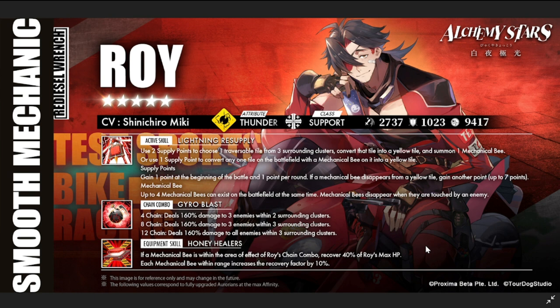His kit is average with no real synergy with other units at this point — mainly synergizing with himself. However, he can burst-convert by stacking enough points and picking and choosing conversions via the mechanical bee placement, making him a supplementary converter with the added ability to deal decent damage.